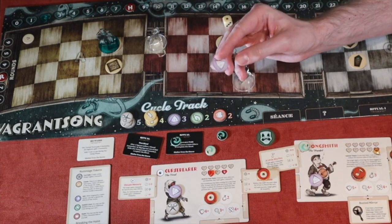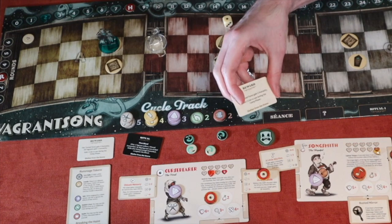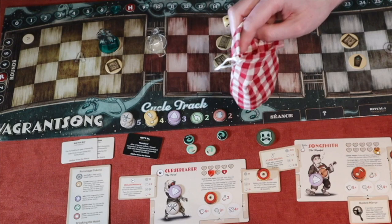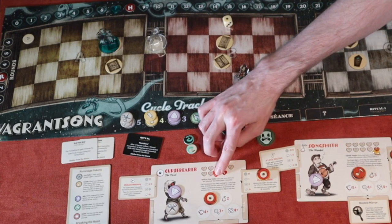Spooked means if I end my turn within range two of the ghost I lose humanity — but I have a salt that removes spooked, so I play it immediately. That also completes the second ritual — 'Strangers on a Train'! Turned Faces gains five more humanity, going from two to seven. We gain another coin for the camp phase. Since the haint broke, their turn is skipped.